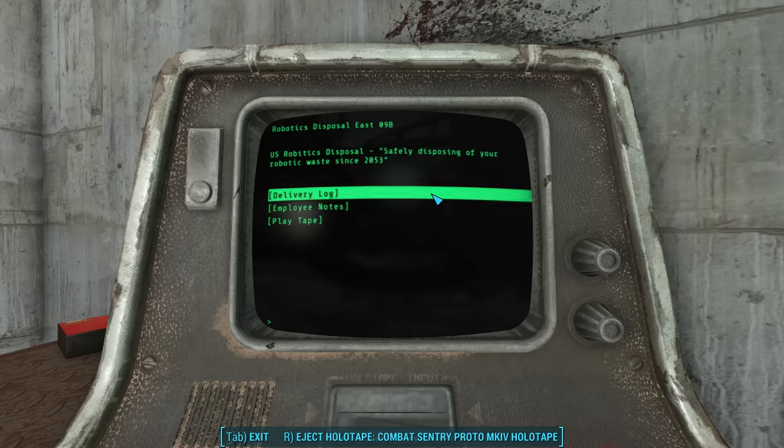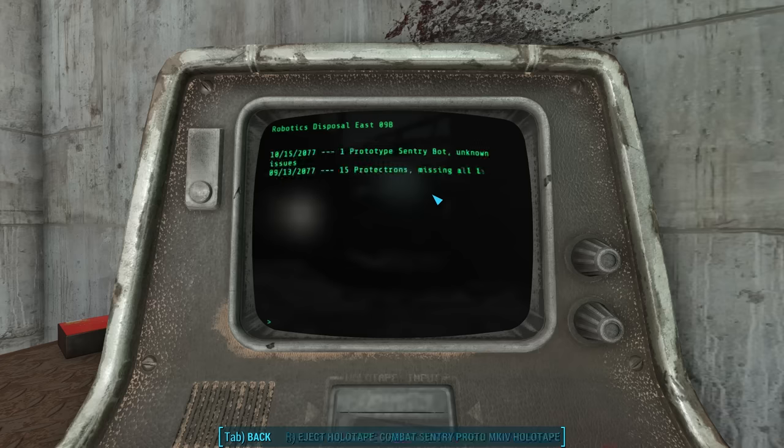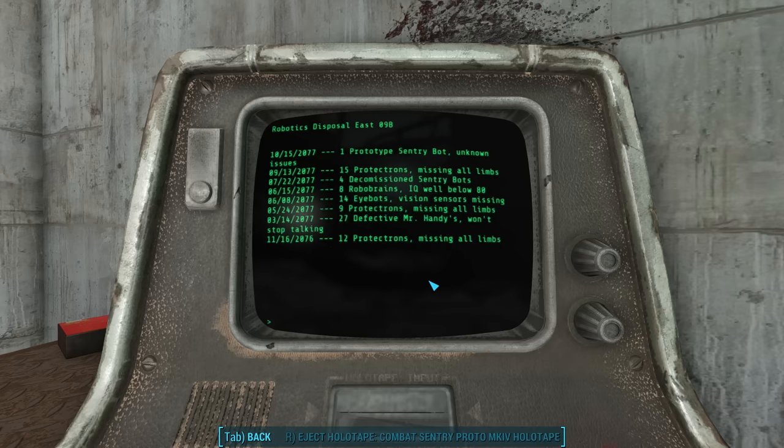The log is listed from latest to earliest. On October 15th, they received one prototype sentry bot with unknown issues — this must be the Mark IV we saw behind the barricade. On September 13th, 15 Protektrons all with missing limbs. On July 22nd, four decommissioned sentry bots. On June 15th, eight robo-brains with an IQ well below 80. These came right from the hidden factory beneath the Robco Sales and Service Center.